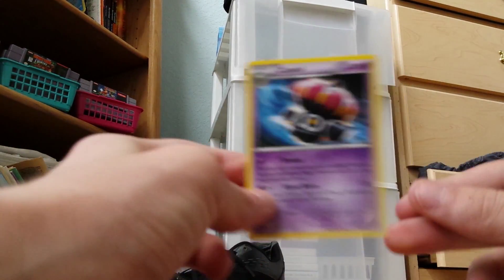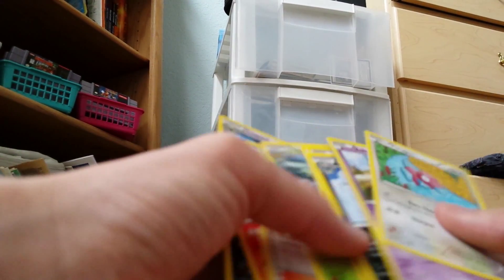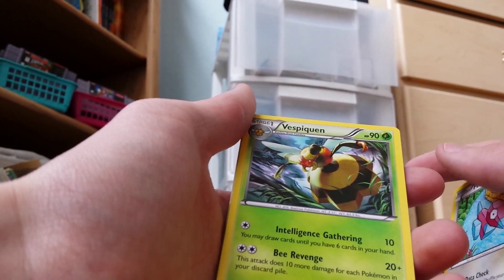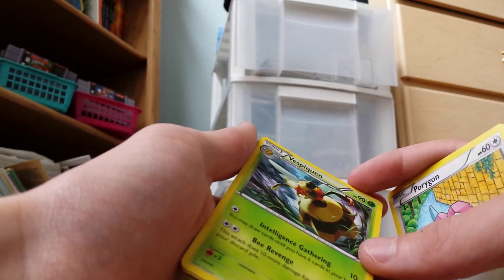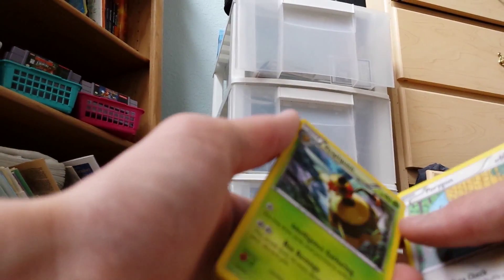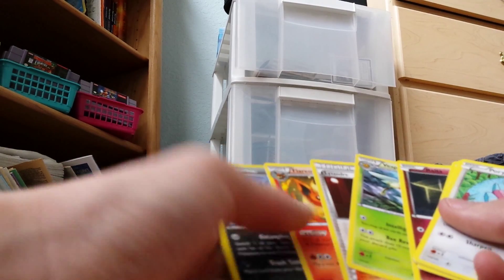Yeah, not the best pack in the world. Let's see if there's anything really good out of this. I hear that this Vespiquen card is very good to use in the TCG. That Intelligence Gathering, I'm assuming, is part of it — actually does look like a good card. I mean, I'm not even that good at it, but I realize that. Because of the 10 damage for each Pokemon in your discard pile, that's up to 70 right there, I believe. Also, if you count evolutions — if all five of the other Pokemon in your graveyard were evolved forms, wouldn't that be... is that 170? I could be way off.